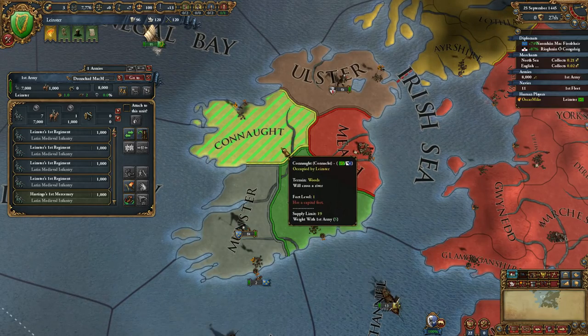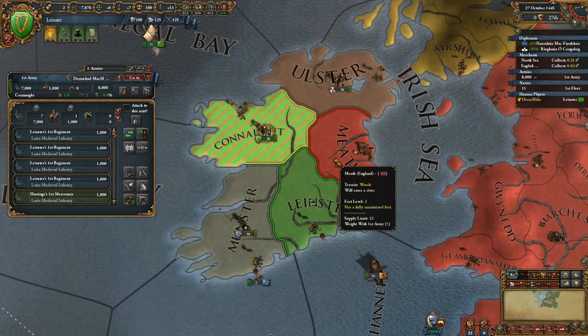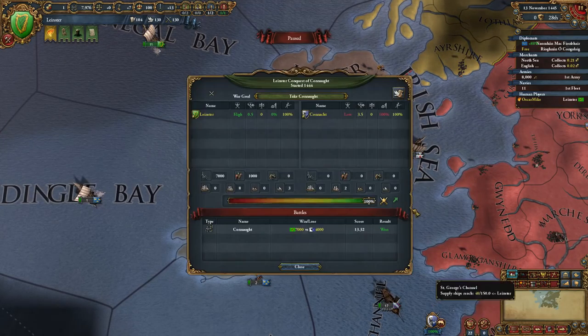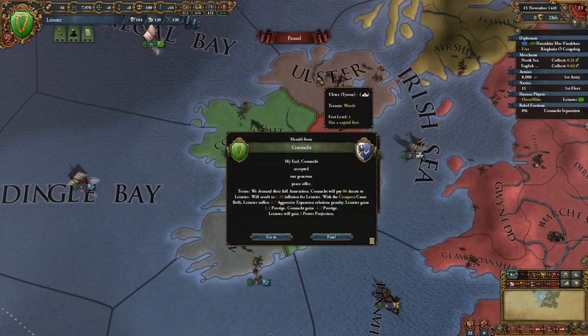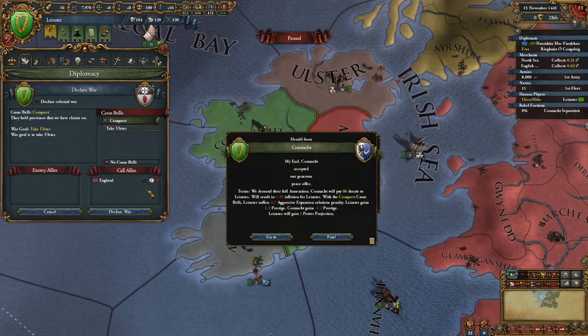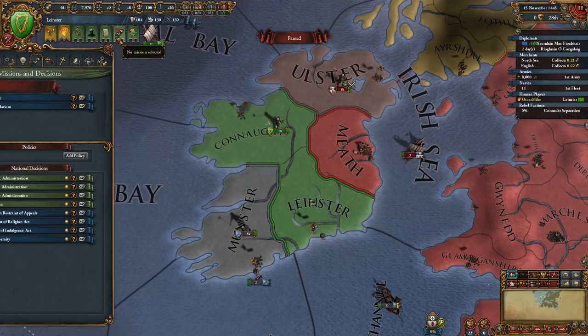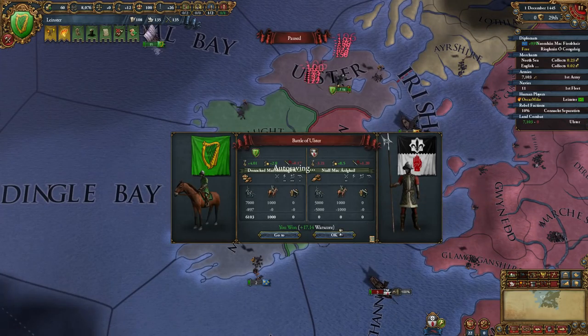Just speeding up time to 5x here. This opening has been very much fine-tuned so I know how to do it very quickly. We're going to recruit one regular Latin medieval infantry unit in Leinster - this is not a mercenary unit - that'll bring our total army size up to 8,000. Having completed the siege of Connacht, we're just waiting for our claims to fabricate and then we're going to launch into more offensive wars.